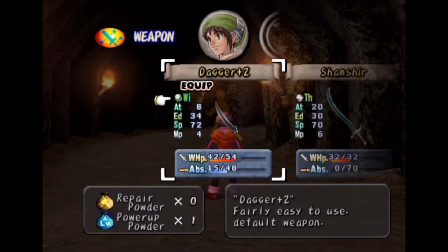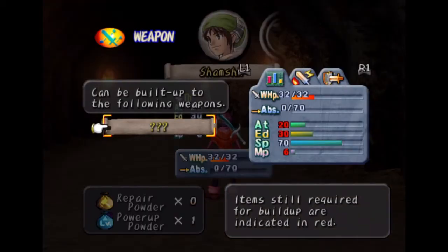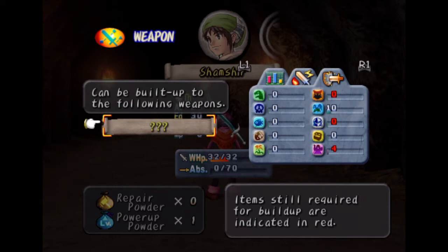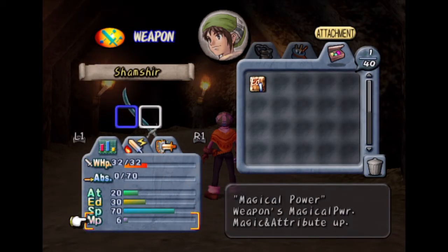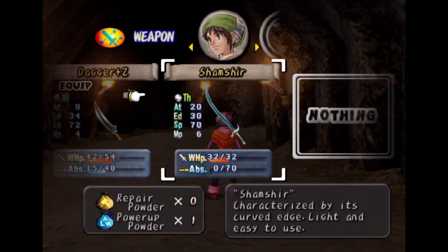On this weapon, at the bottom it says build up — you click on it and whatever's in red is what you need. Attack, endurance — I think that might be magic, not sure what MP stands for. Ice, wind, holy, beast, undead killer, magic power, and anti-metal. Those are the weapon attributes you can build toward.